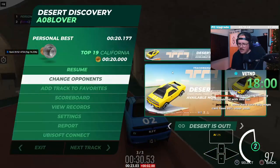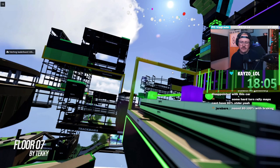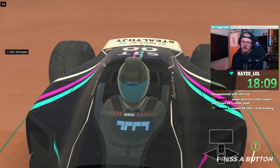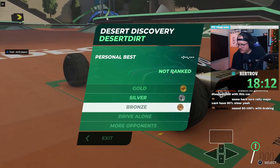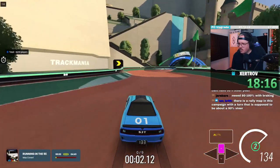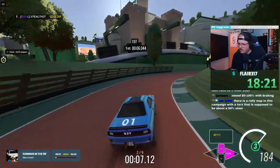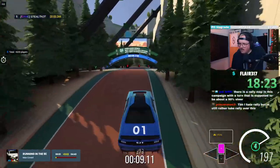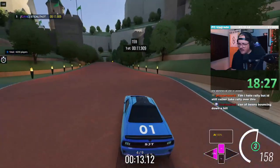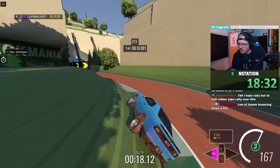I'm not even gonna play this track - this is a joke. Why do we have an 08 downhill when I'm driving a car that bounces and rolls like a cylinder and I can't air brake? What's the value there? What's the point? No fun, literally. No one would ever make a desert car map and make it a downhill 08 - except probably next campaign, because Nadeo's a bunch of trolls.